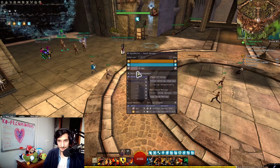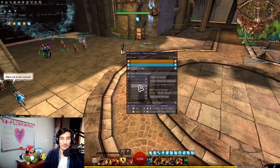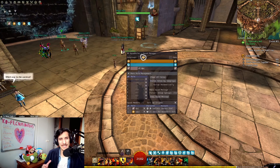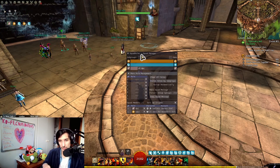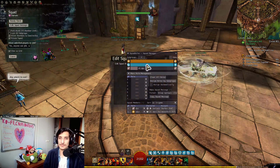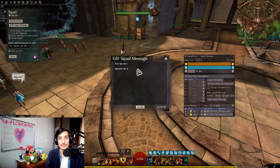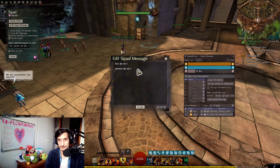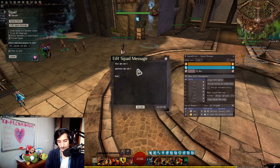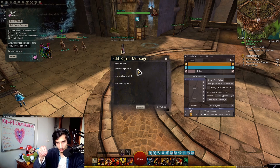There's another feature to make this automatic, which I'm going to use every time on metas from now on. Usually I'd go into the squad message and type something like: alac DPS go to subgroup 2, quickness DPS subgroup 3, heal alacrity subgroup 4, quickness healer subgroup 5 — and everyone joins and assigns themselves accordingly.